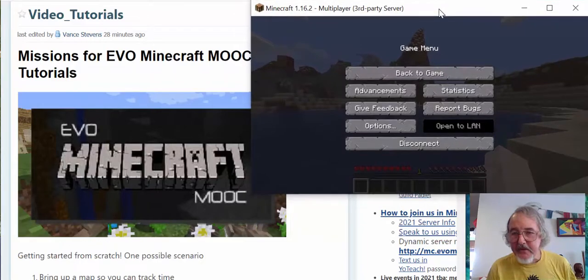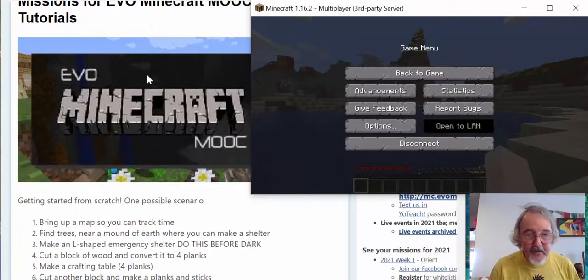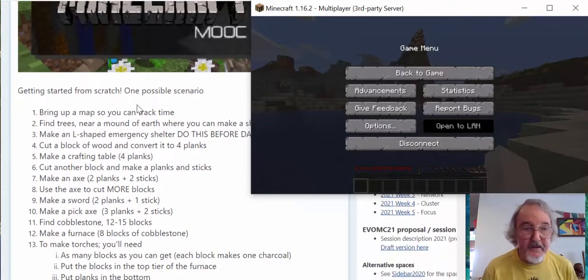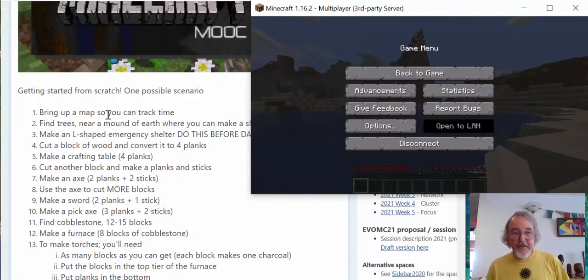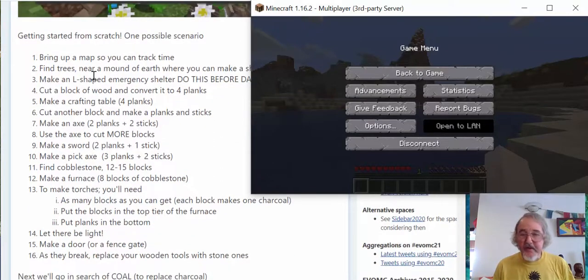I just got killed in Minecraft. So what happened was I spawned, and I've got nothing in my hands or pockets — I'm back to scratch at the spawn point. I'm going to bring up a map and show you how to make a quick shelter, how to chop down some trees, make a crafting table, make some tools, and make torches so you can see.